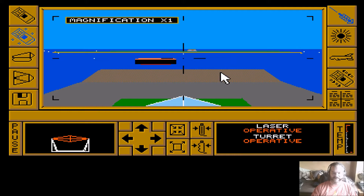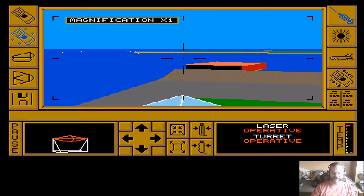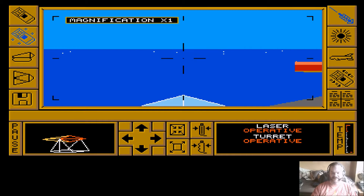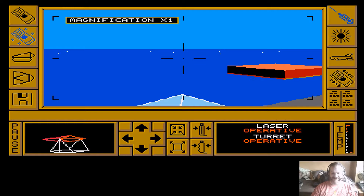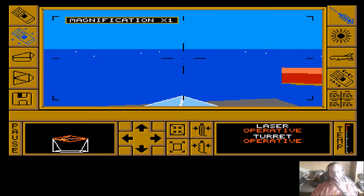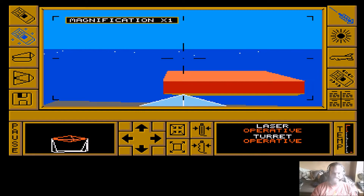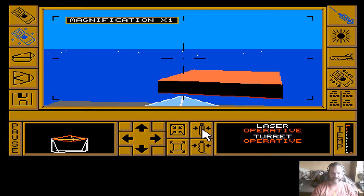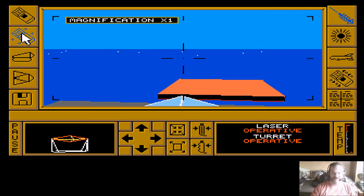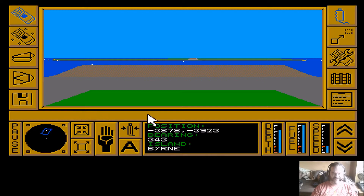It docks at the rear of the carrier. Once it's delivered the supplies it leaves the ship and then just sinks - it's a one-use thing, though there's no limit to these supply pods. There you go - the fuel has shot up. It now sinks, and we're done with that. We can now head to a new island.